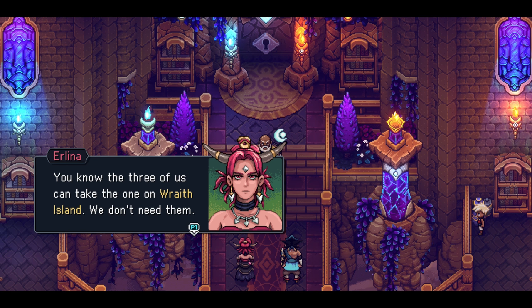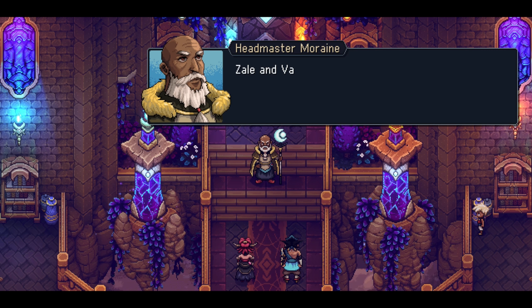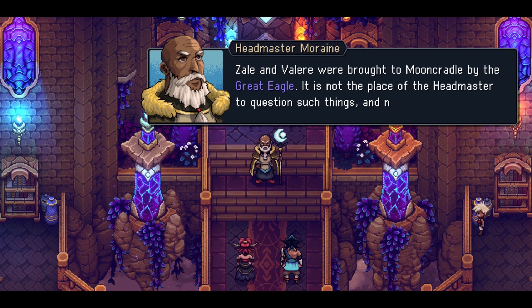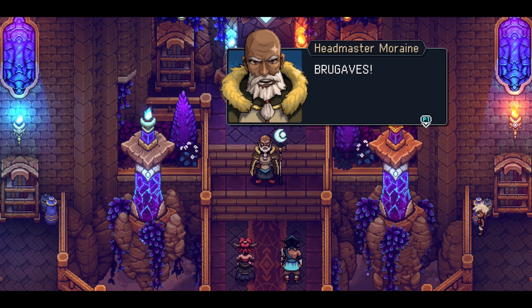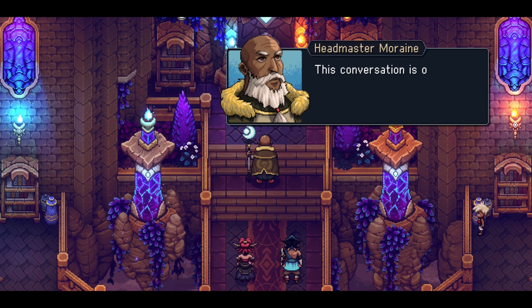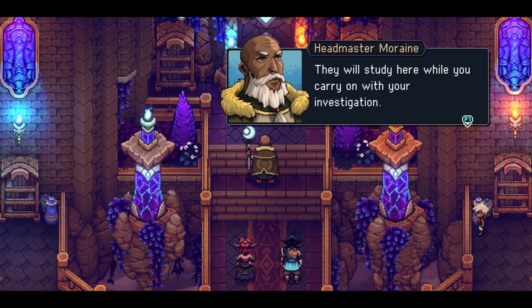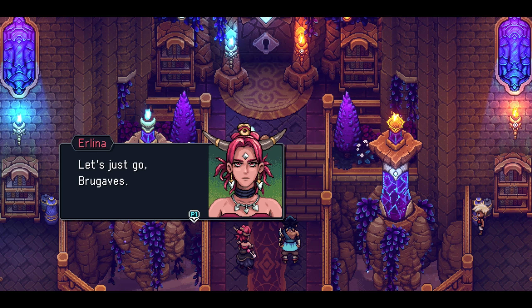'You know the three of us can take the one on Wraith Island, we don't need them.' 'Prudence, Erlina, there is no telling what threats we may face in the future. Zale and Valerie were brought to Moon Cradle by the great eagle.' 'This conversation is over - they will study here while you carry on with your investigation. The first eclipse after training is complete, they will join us for the cleansing.' That sounds like a really bad time.